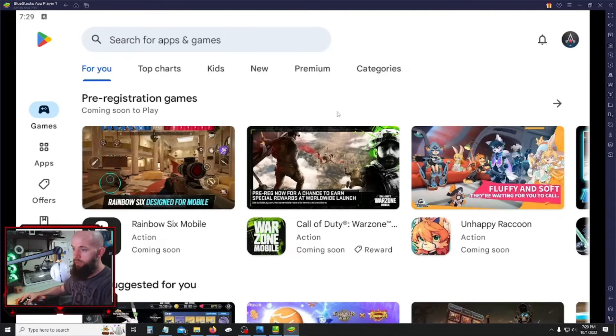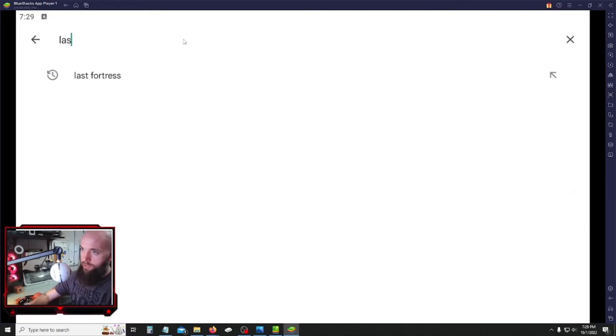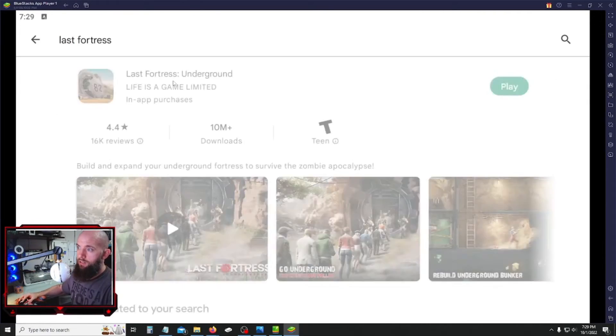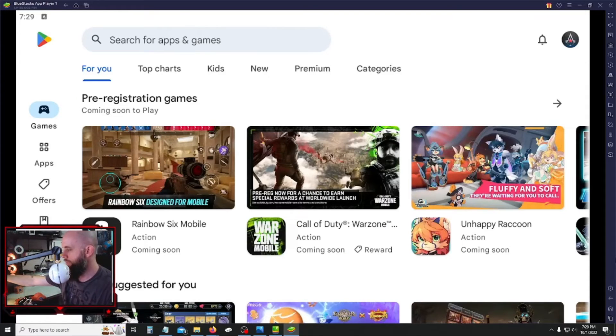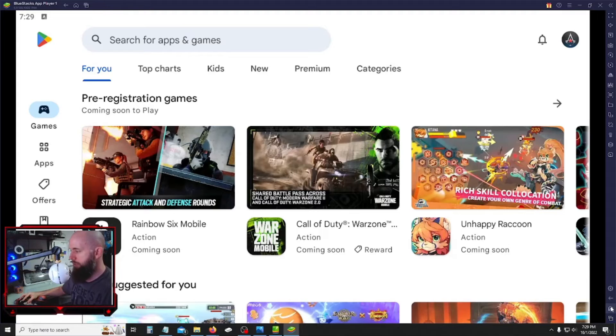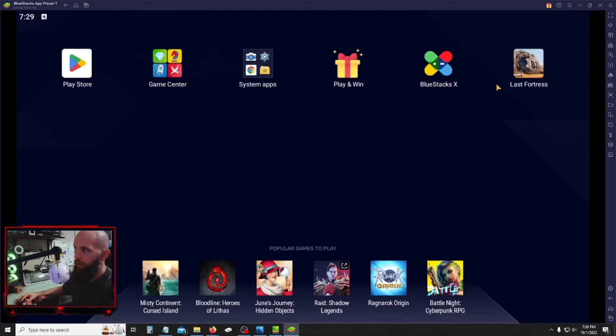Once you're signed in, go to the Play Store, come up to the search bar, and type in Last Fortress. You can see I already did. Hit Install, and if you already have the game and need an update, this is where you come for that too. If you see any pop-ups in-game or on Facebook about an update, just come here and hit Update so your game doesn't get glitchy and you get new events. You can click the home button to go back to the home screen, where you'll see Last Fortress installed — just click it to launch the game.